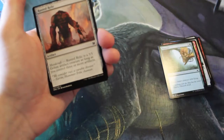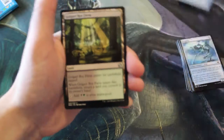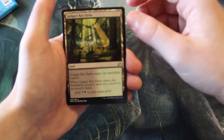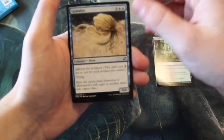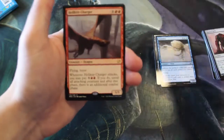It looks like a couple of these might be miscut. We also have a Rusted Relic. Kicking off our uncommons: Golgari Rot Farm — these bounce lands are actually fantastic. Then Cumulox — not sure about that one — and Bestial Menace, which is an extraordinarily powerful card.